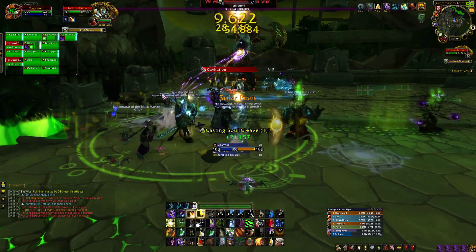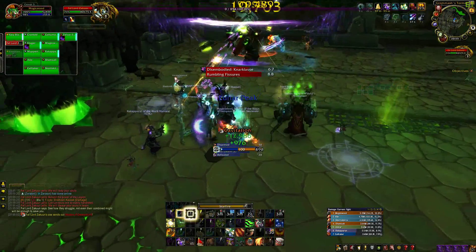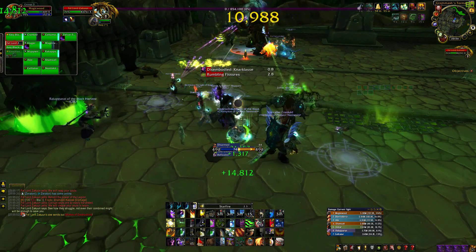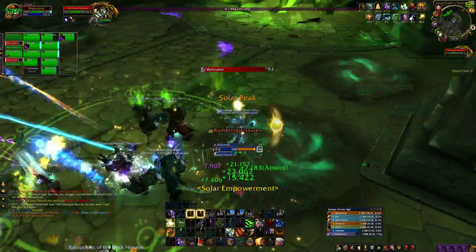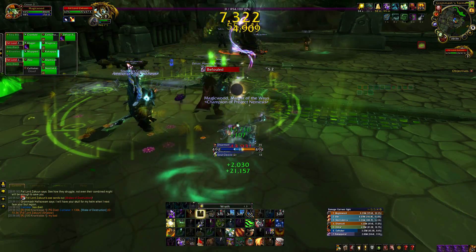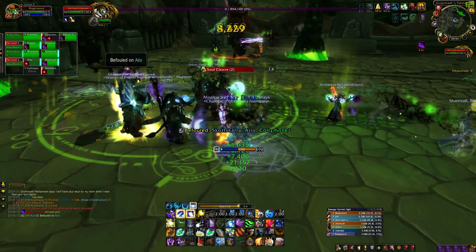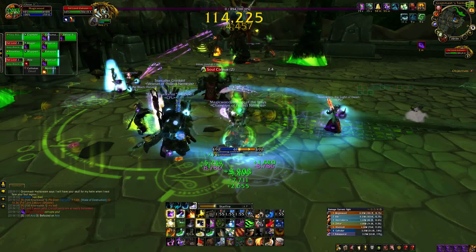Pre-pot at 3-4 seconds, then your burst macro at roughly 2 seconds. Send away a Star Surge, follow up with a Starfire, and then a Moonfire — this is while your cooldowns are active. Then make sure to use Starfire every time it's on Lunar, and Wrath every time it is on Solar.